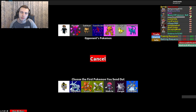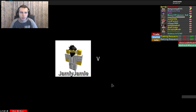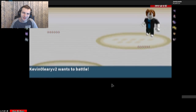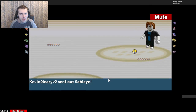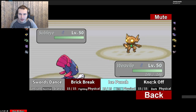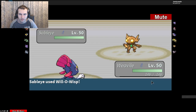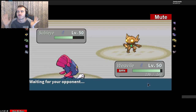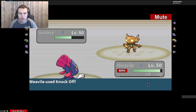Does my Garchomp have a Life Orb? I don't remember. Let's start off. Why do you have a Pidgey? Let's start with the Sableye — a Dark-Ghost type, only weak to Fairy. I don't even think we have any Fairy-type moves. Knock Off — he used Will-O-Wisp. I hate you, Sableye. Wait, is Prankster in the game? It might be. An item was knocked off. What does a Sableye hold — Leftovers?